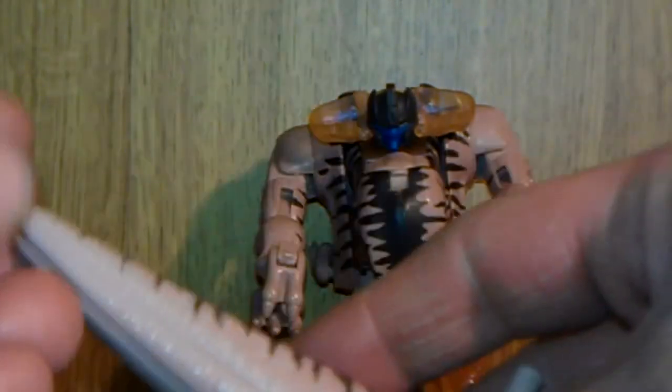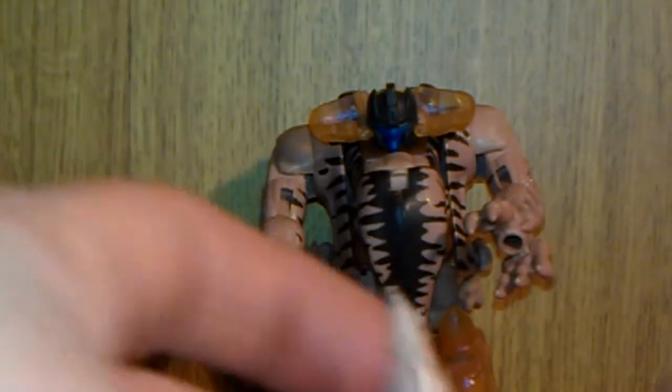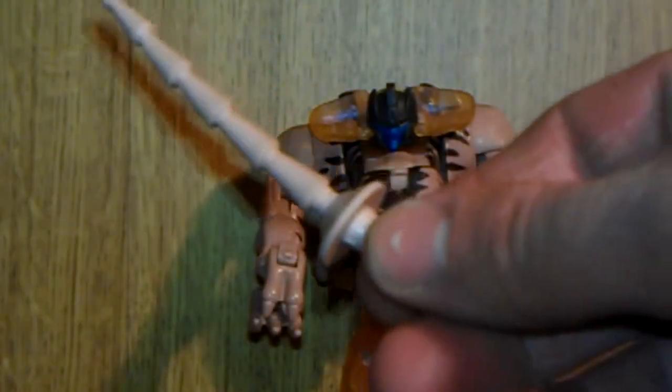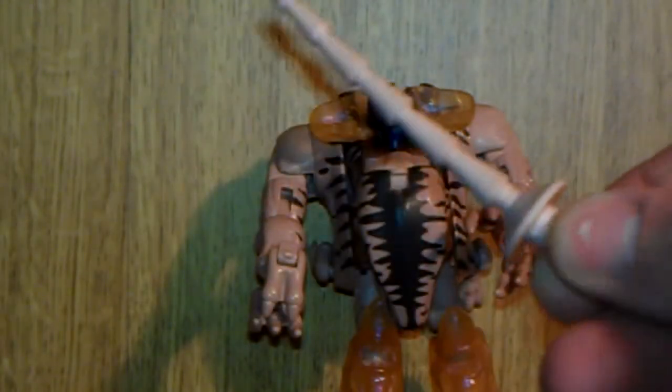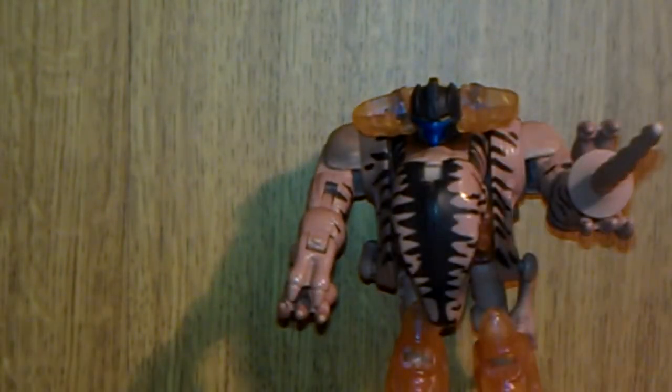Now his tail — just split it open and you have his weird kind of shield, which he did use as a flight thing. And his sword — he can hold both, just stick one under his hand.